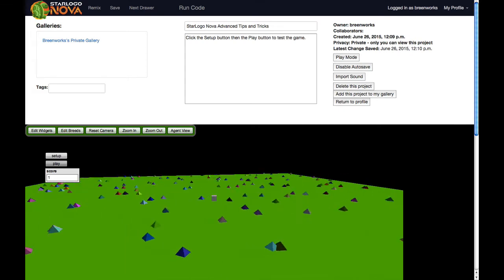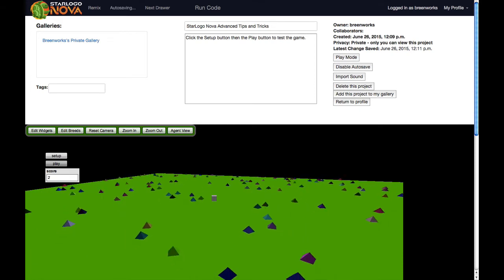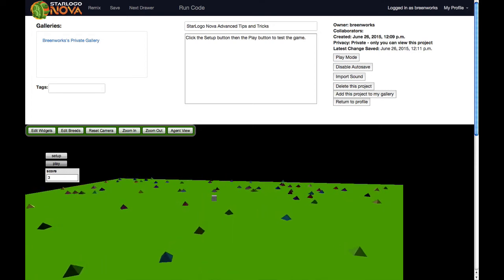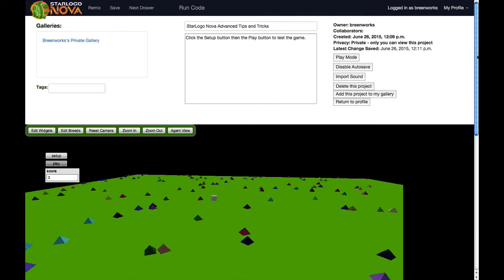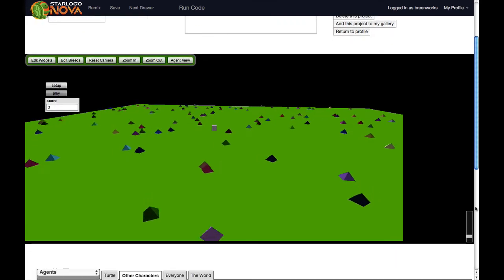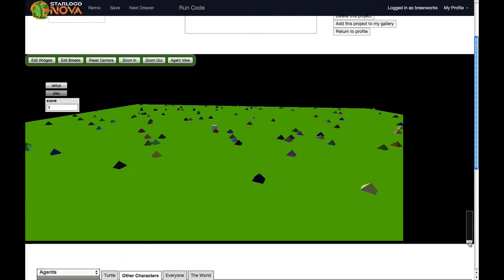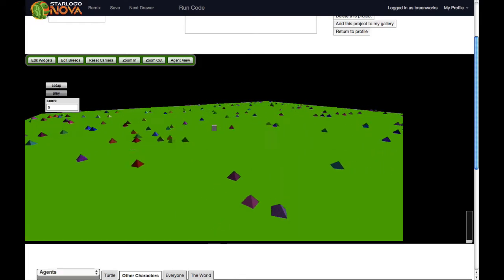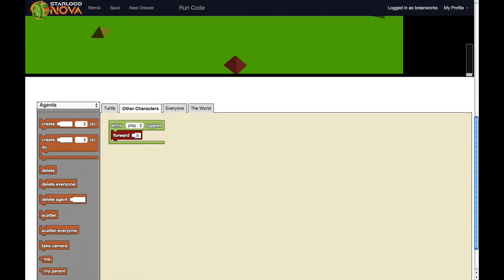I'm using the arrow keys — left and right to move left and right, up and down arrow to move forward and backward. Any time I collide with one of these little pyramid guys, it eats it. Now this is slower than most games I'm used to, so I want to make sure everyone knows about the speed slider here.